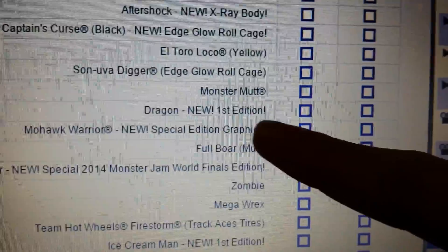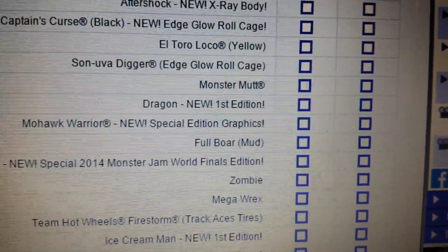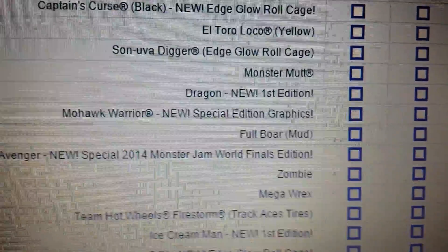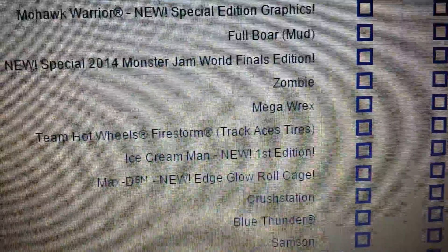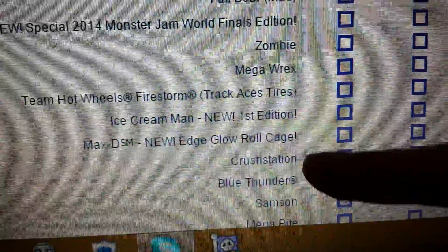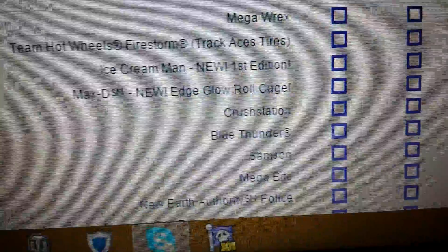Here we go. We got Dragon, Mohawk Warrior with new special edition graphics — which means it's the purple one — Mohawk Warrior. We got the Avenger, that's the World Finals 2014, Zombie, Mega Rex, Ice Cream Man, new first edition, Edge Glow, Crustacean, Blue Thunder, Samson. Yeah, these are all in order, guys.